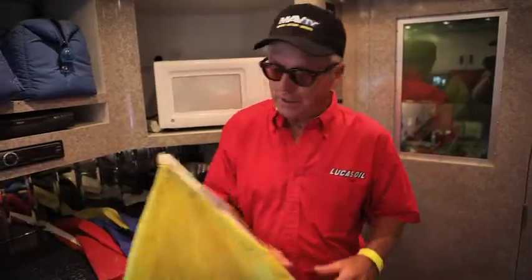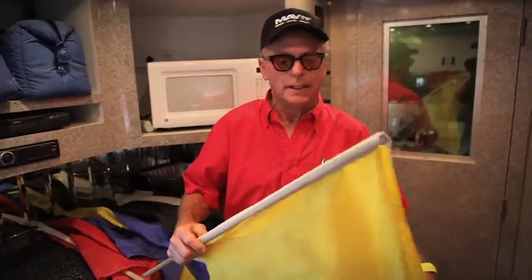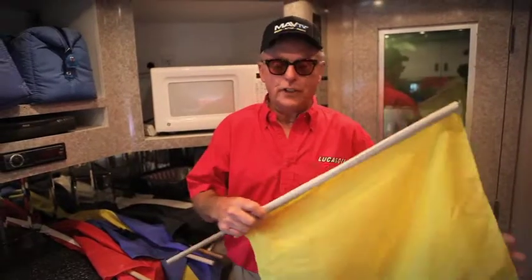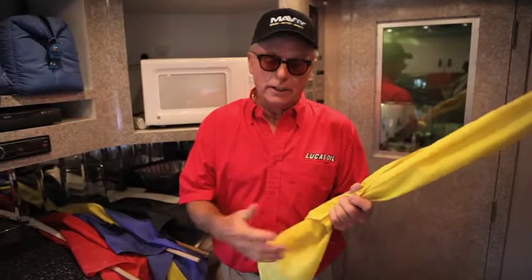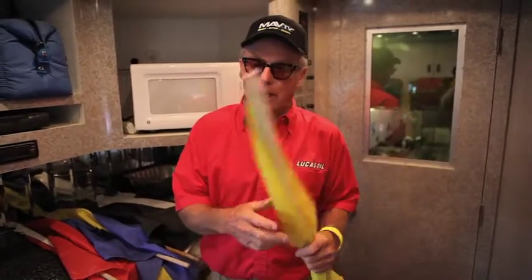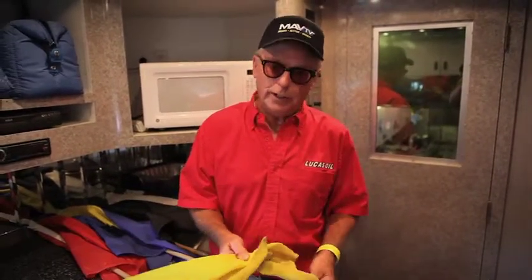The next flag is our caution flag. We use the caution flag usually when there's an incident on the track that's not real serious. We try to warn the other drivers coming around the track that there is a problem in the corners, right away, or wherever it is.